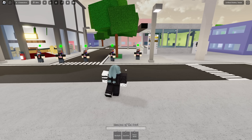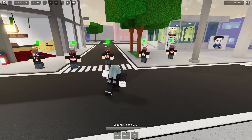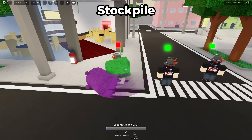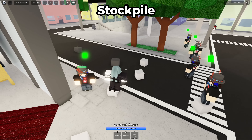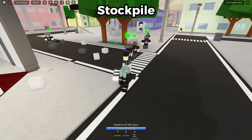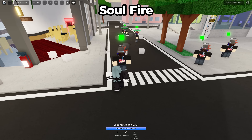The first game we'll be looking at is Jujutsu Shenanigans, which just recently added a whole bunch of new stuff to Mahito. The first move is Stock Power, which spawns two hammers and knocks them back really far. The next move is Soul Fire, which is basically just a gun and you can combo with that.